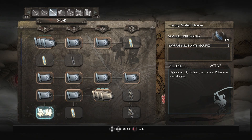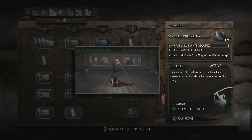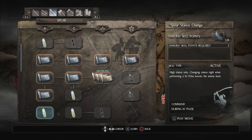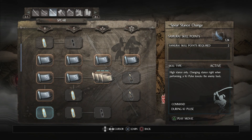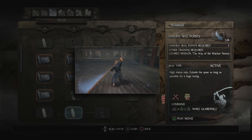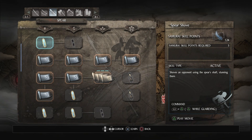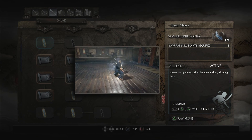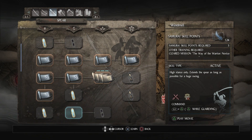Definitely want Living Water Heaven. Spearfall — High stance, horizontal slash then slams down — I'm gonna pass on that. Spear Stance Change — changing stance during a ki pulse knocks the enemy back — I don't think that's actually useful so I'll skip it for now. Windmill — High stance only, extends the spear for a huge swing. I think this is worth a shot. We'll try it out and see if it's any good.